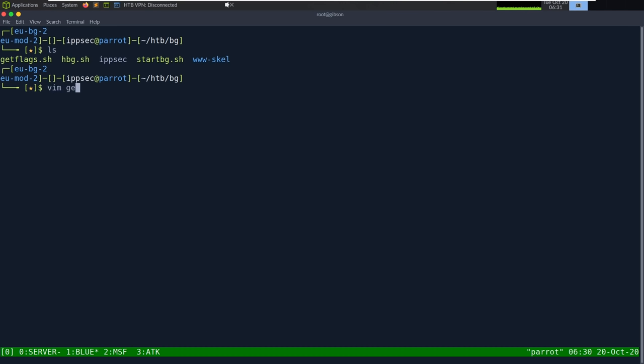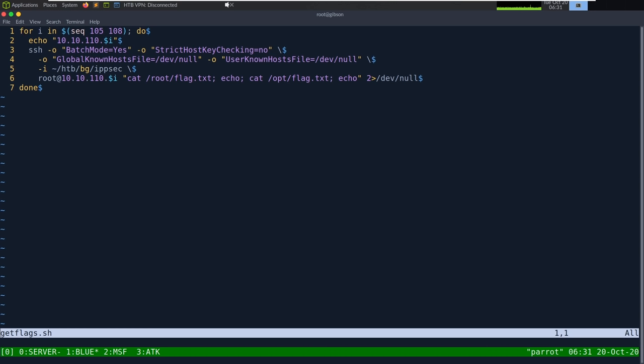The last script I have is get-flags. This goes through every castle that I have an SSH key on and prints out the flag. So if they haven't cleaned me up, this makes it really quick to re-get the flags whenever they rotate. Batch mode is set to only do SSH public key files and never accept a password — otherwise the script would pause and ask for a password when it hits a castle where the hostkey isn't there. It uses my private key, connects as root, and cats both /root/flag.txt and /opt/flag.txt with a line break.